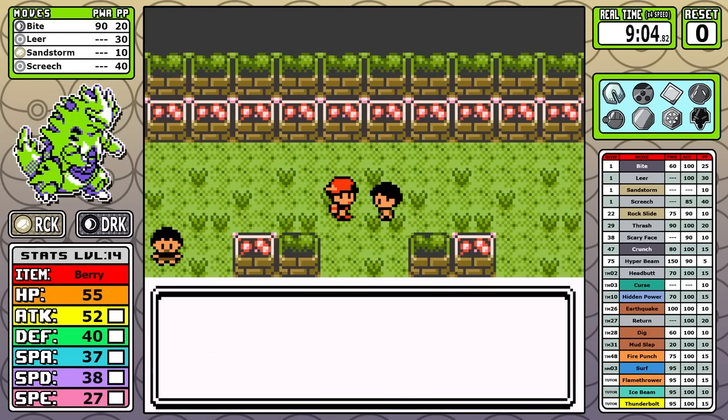You might be surprised by how many hurdles are present for Tyranitar early — and it was surprising to me too. A Pokemon this strong needing this much attention, care, and number crunching in the first ten minutes was kind of shocking. But when it's all said and done, we made it through unscathed with no resets, and now we can kind of relax for a few minutes.